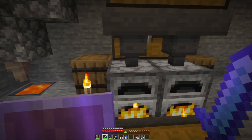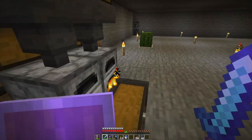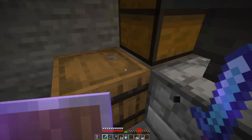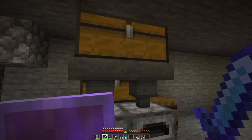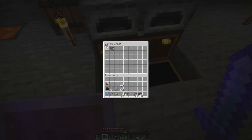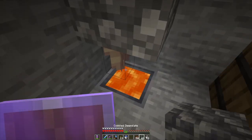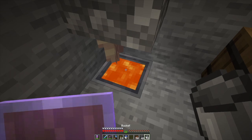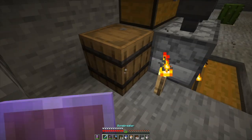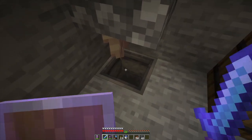Each lava bucket does about a hundred items, so that's a couple of stacks. And then I get empty buckets out of it, which I can then just grab more lava with. So as long as I'm not doing this all the time — look, I have empty buckets already popped out. So I can come here and grab this lava and stick it in here for future use.